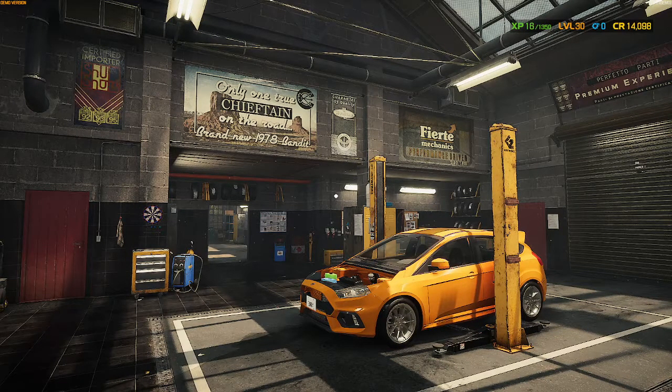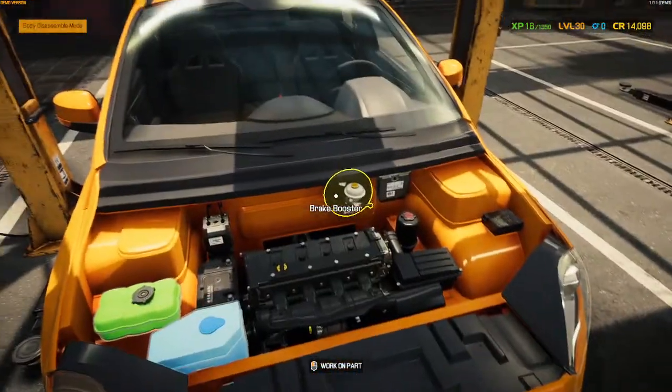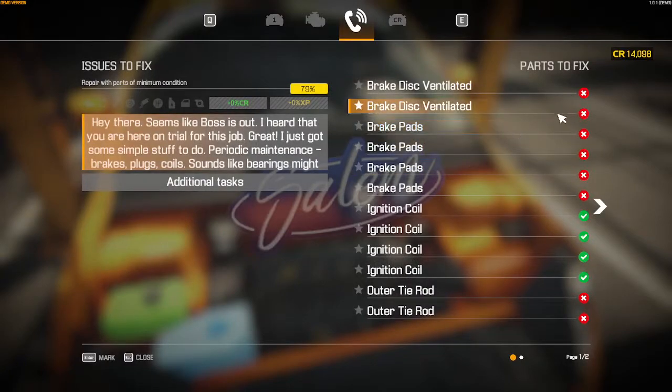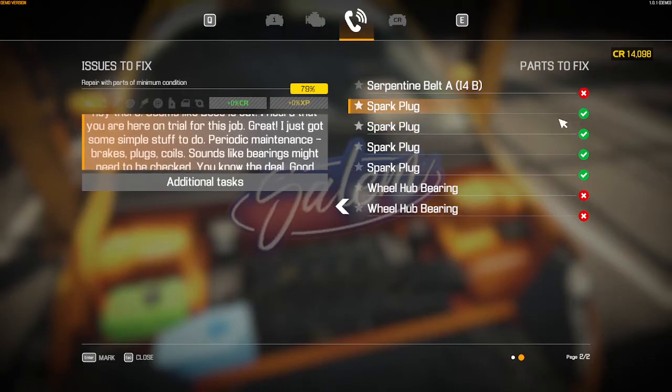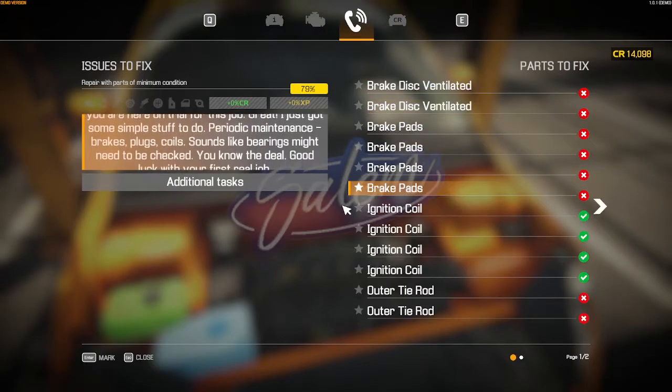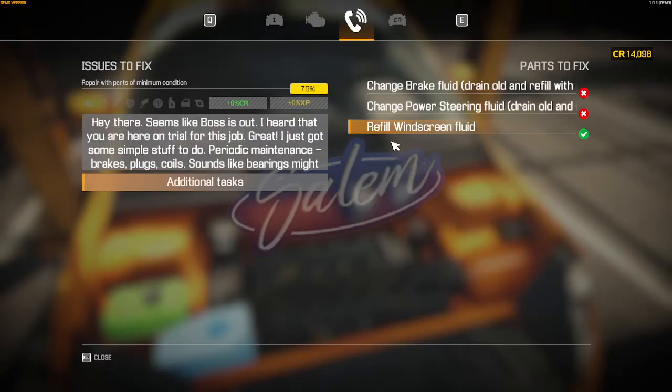Welcome back everyone, we're on Car Mechanic Simulator 2021. We've already bought all the parts that we need to fix this car. Looking at the car status, these are the parts we're going to need to fix. We've replaced the spark plugs, done the ignition coil, and done the windscreen fluid — though I refilled it but I really need to drain it and then refill it, so I'm going to have to redo that.